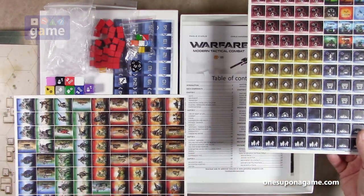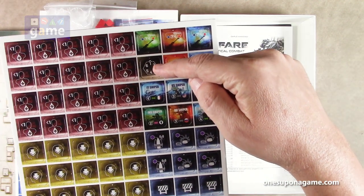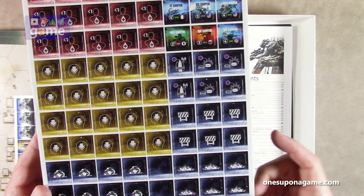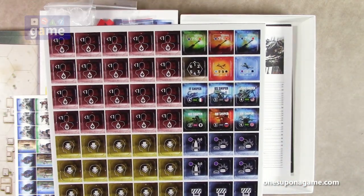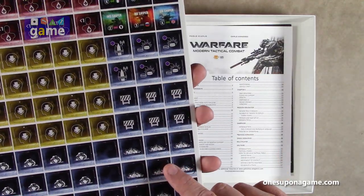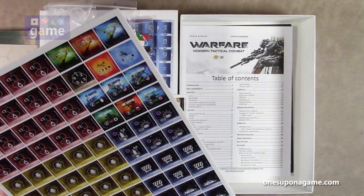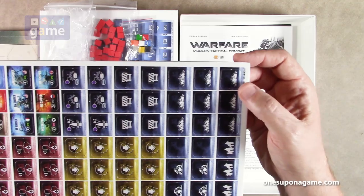We've got markers for plus-one or less-than-one health, directional markers, snipers by faction, and question mark counters which may be events or damage draws. There are also markers that are about one inch and others about seven-eighths by an inch and a half.